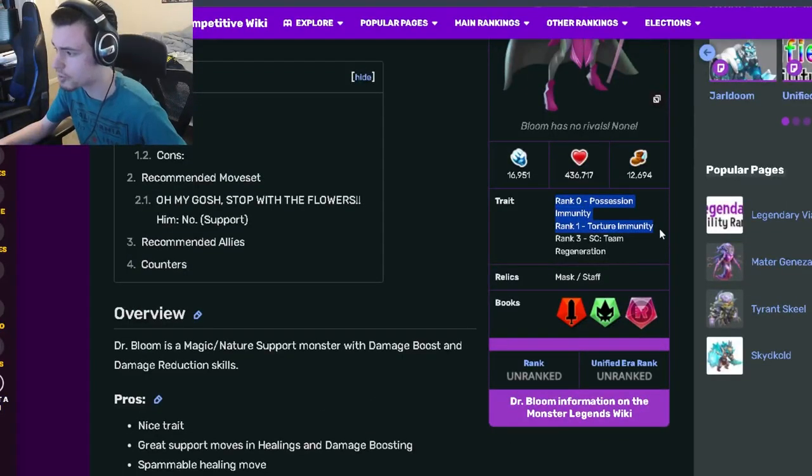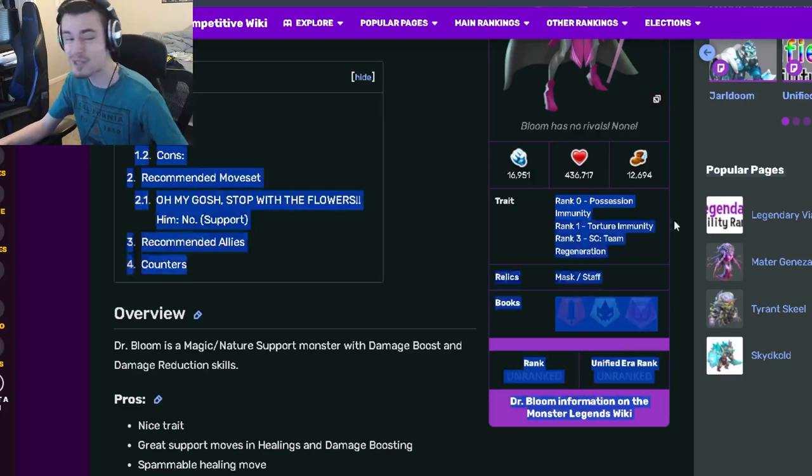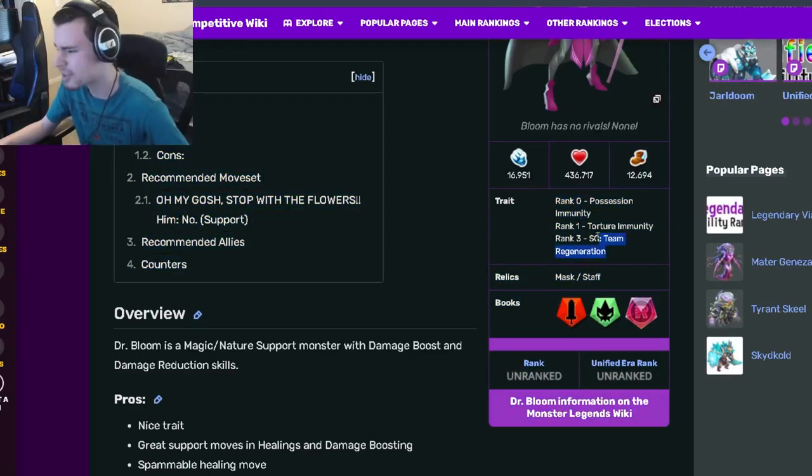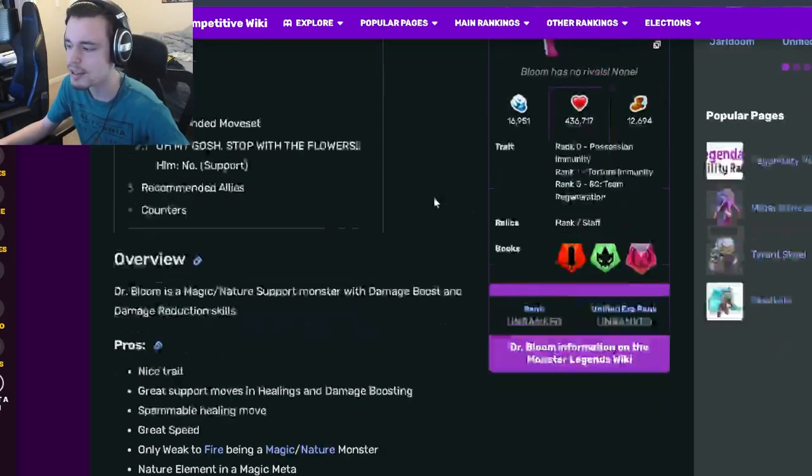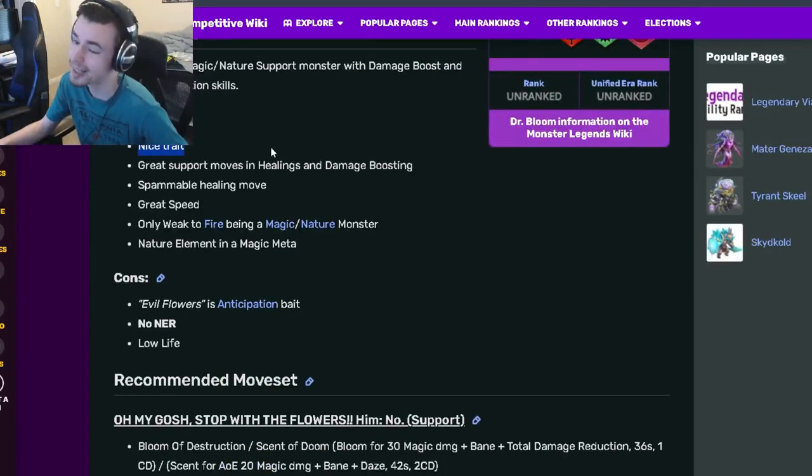Dr. Bloom is a support monster, and his traits are possession immunity, torture immunity, and team regeneration. Torture immunity is very, very good, but the other two are just kind of mediocre — not super good traits overall. His relics are mask and staff, which are actually pretty good.